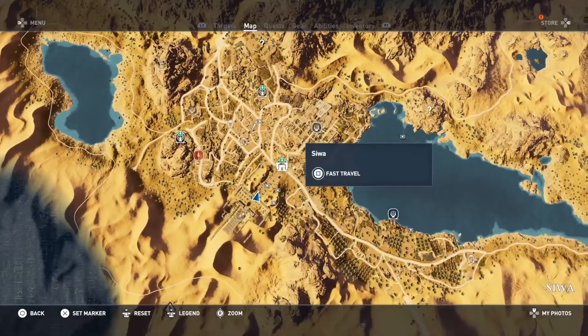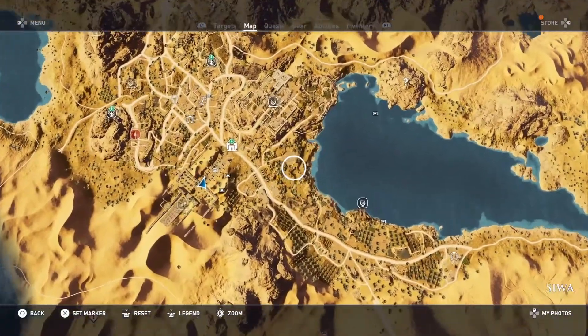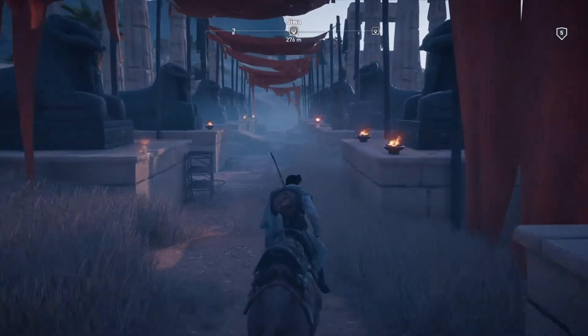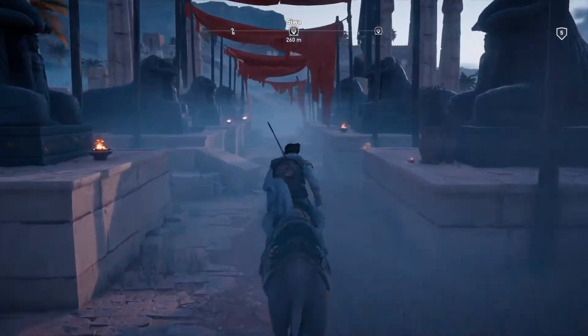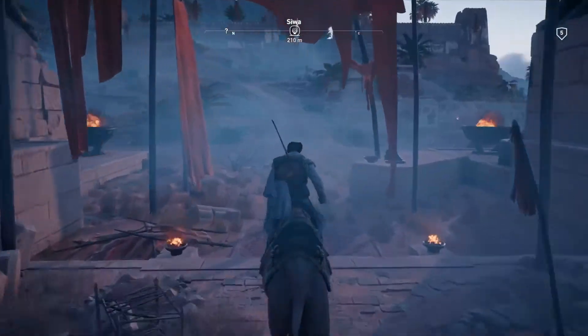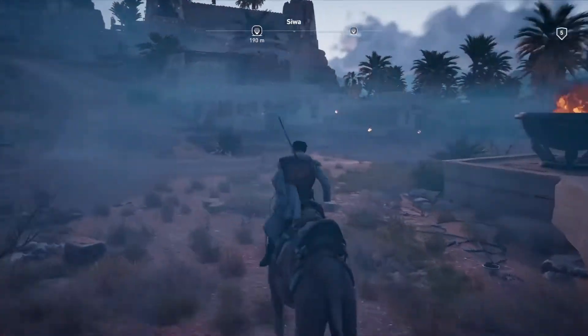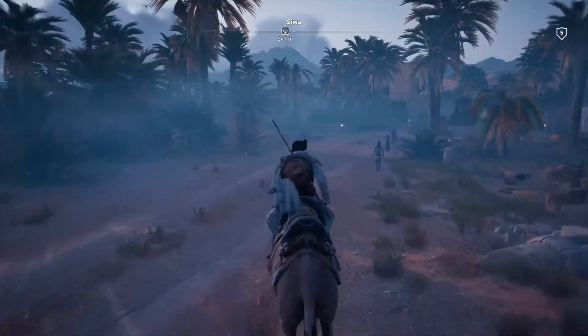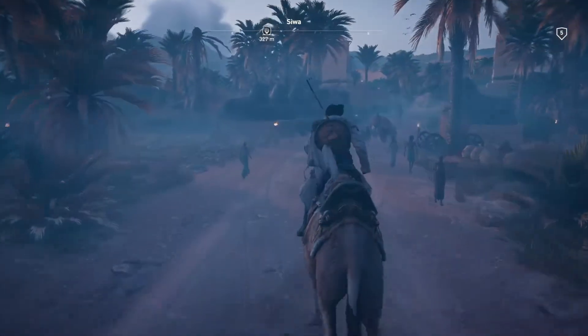From the House of Life, you're just going to run straight out to that road, make a right, and then make your way to this circle on the map — it's a really short distance away from the House of Life, like less than a minute away.